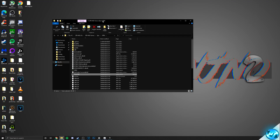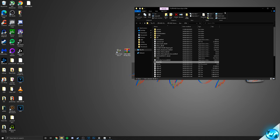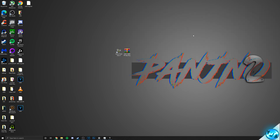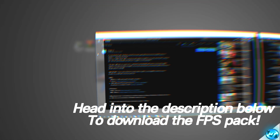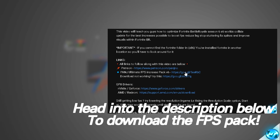We're then going to leave this folder open as we're going to be applying something inside of here later on, so we can drag it over to the right-hand side or just minimize it and leave it open. This now leads us on to installing our configs and some other files which we can implement inside of the game — completely safe and easy to use. To get these configs, navigate into the description down below where you'll find an FPS pack download link. Simply click on the file, download it, and place it onto your desktop.